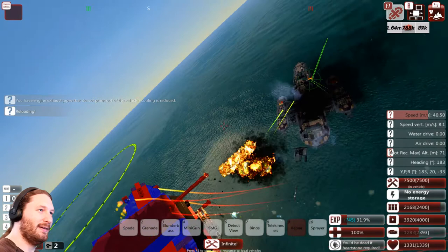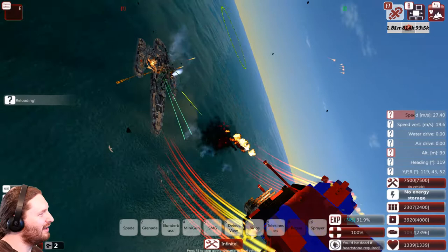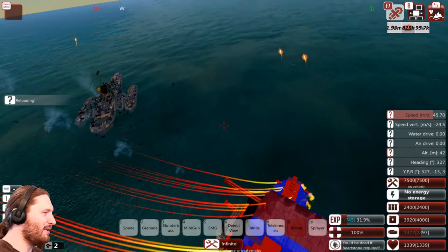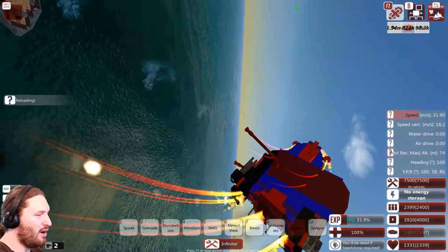That's pretty much the end of the Plunderer - we've got it. It's just finishing off now. We've disabled all of its weapons and taken it mostly out. I should showcase the water ability, but it doesn't move too fast in the water. It's not all that great, but it can go into water, which is important if you have massive missile spam or accidentally fly into the water.